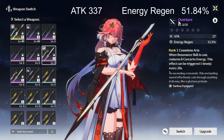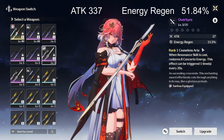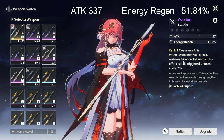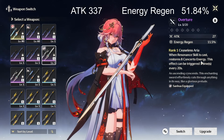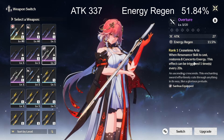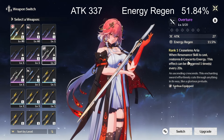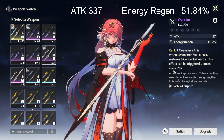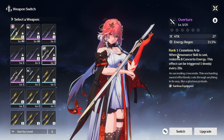The Overture is on her weapon banner right now. It has a flat attack and energy regen main stat. Its effect, Ceaseless Aria, restores 8 concerto energy when resonance skill is cast — note that concerto energy is different from normal energy regen, people sometimes confuse these. This is a solid weapon if you're running her as more of a sub-DPS. The effect triggers once every 20 seconds, so it's not her best option, but it works well with her kit.